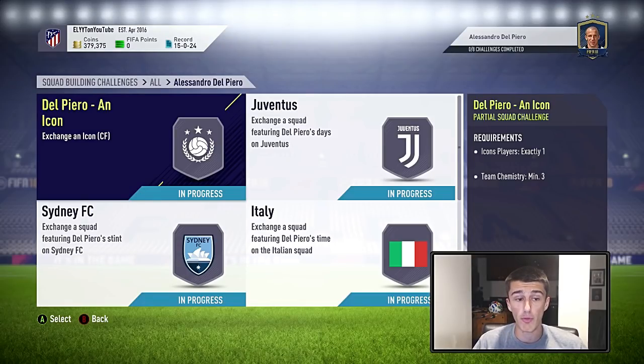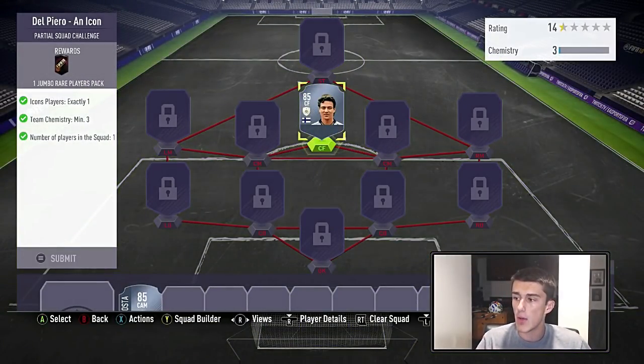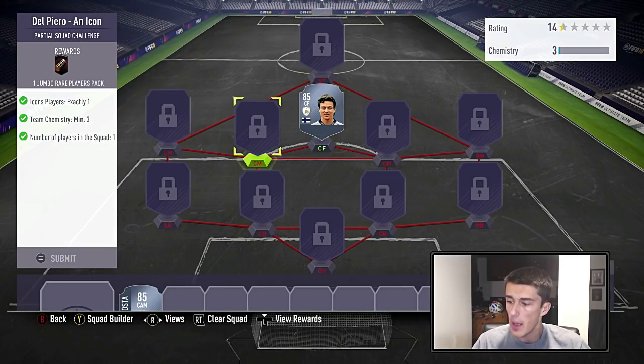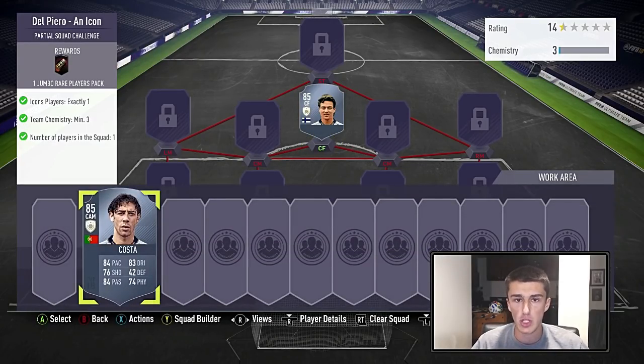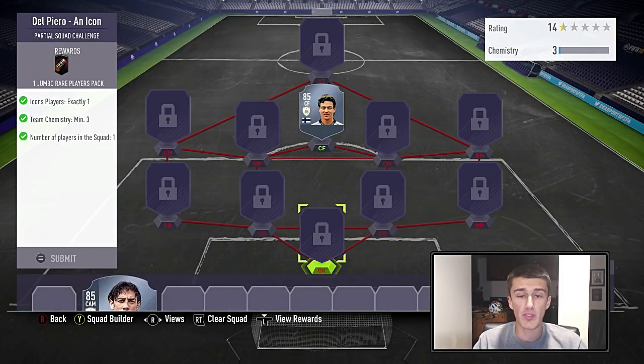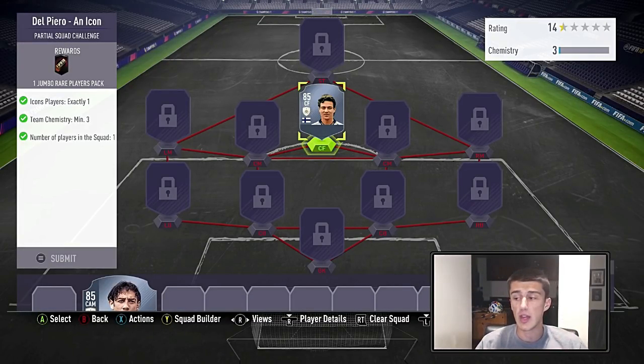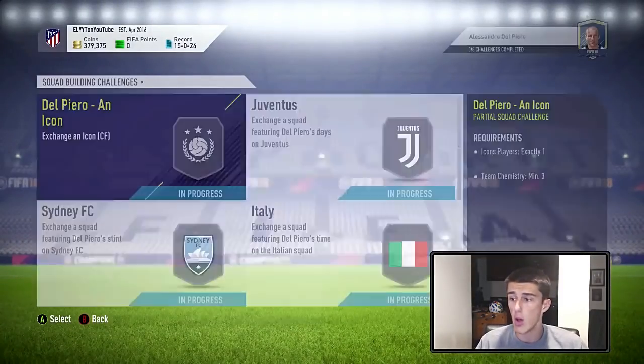I know a lot of people aren't going to be able to afford it. The cheapest one right now is actually Litmanen — he's naturally a center forward as well, so that helped. You can also go with Rui Costa, a very cheap card. Now remember, you can't go with somebody like Schmeichel, any fullbacks, goalkeepers, or center backs. You've got to go with somebody between striker and CDM, and then move them to position change to center forward.